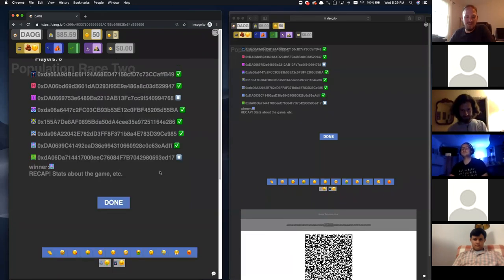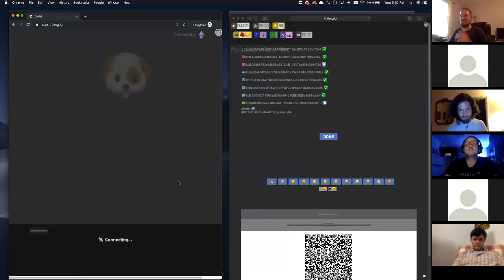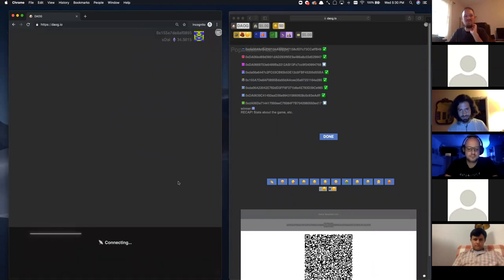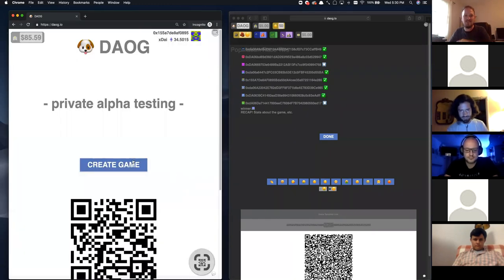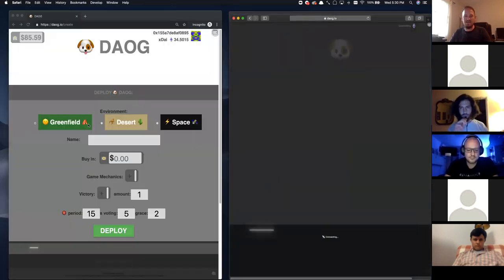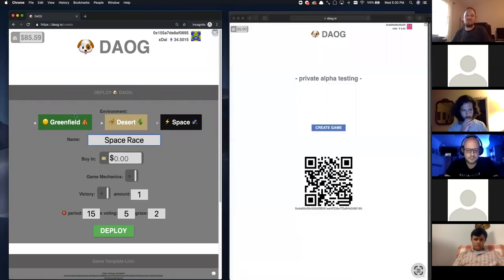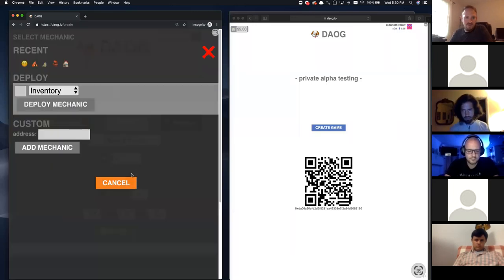So I'm going to do a completely different game here. We'll do space — a space race. These different environments are just smart contracts that talk about what colors things are and set up the utility emoji. We're all going to buy in for a dollar. I'm going to have to add the mechanics manually because of lightning. I'm going to deploy lightning and that's going to be our utility emoji. This time you'll use lightning to vote.